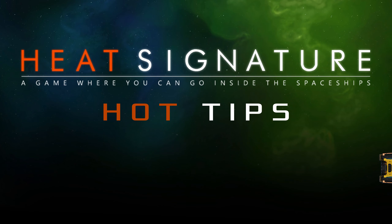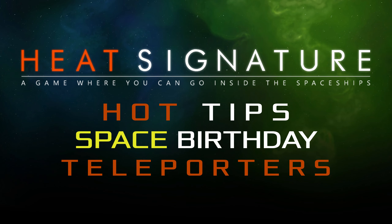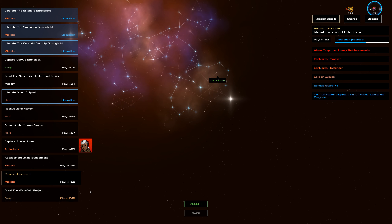Heat Signature Hot Tips. Teleporters are a new ship room added in the space birthday update. It's a room that when activated sends you into space. How handy! Fortunately, it turns out they do other things as well. They can appear on any ship,